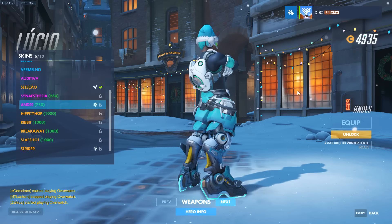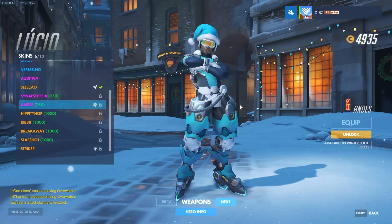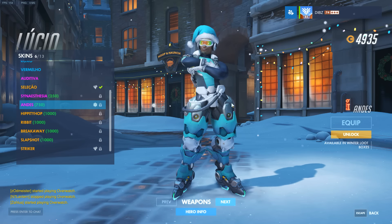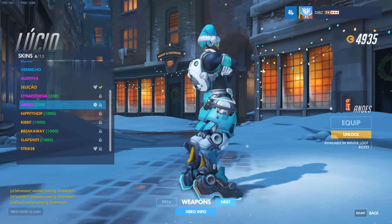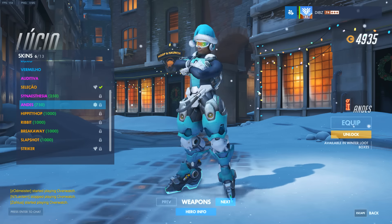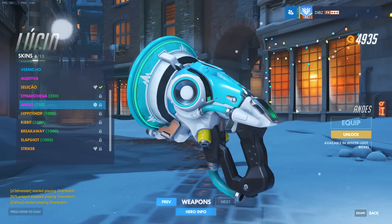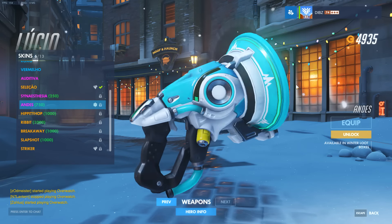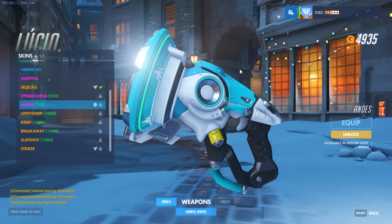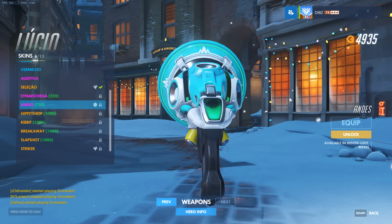There are a few epic skins as well. Lucio's looks pretty frosty — I like it a lot. I kind of wish they allowed different colors, because the light blue looks cool but green or red might have worked too. Not sure why they went with teal or blue, but it still looks pretty cool. The gun looks like all the other ones, nothing too special, but it looks pretty sick.